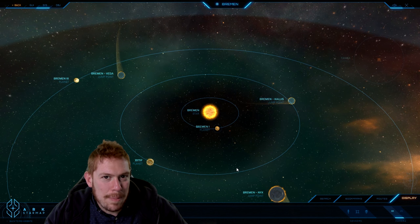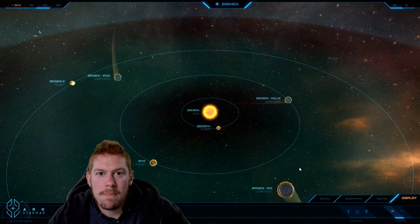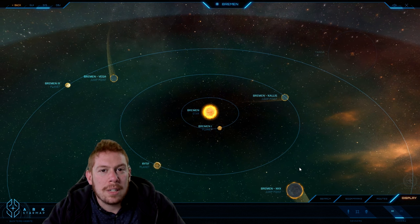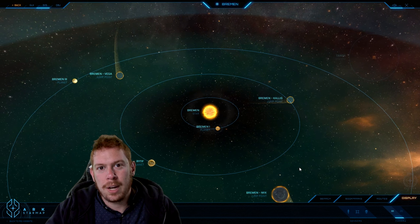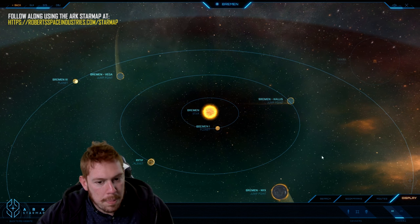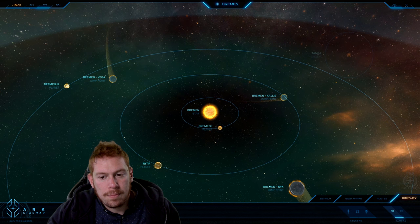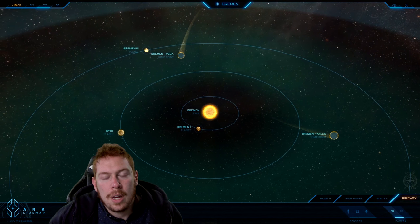The system did grow and develop. Where it really came into its own was during the Tavaran War, the second one, where the UEE was looking to feed their massive military. They weren't getting enough supplies from their core worlds, which were all focused on industrial things like shipbuilding and weapon manufacture. So they turned to Bremen and invested a lot of credits into establishing agricultural infrastructure there.